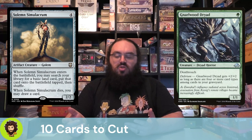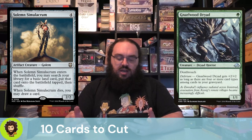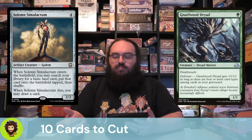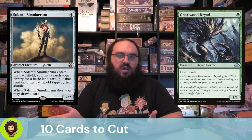Gnarlwood Dryad is a 1/1 Deathtouch for one. If we have Delirium, they get +2/+2, making a 3/3 Deathtoucher for one mana, which is obviously good. But I think we have better things to do. We're in green and they're not ramping us at all, so I'm happy to cut them.